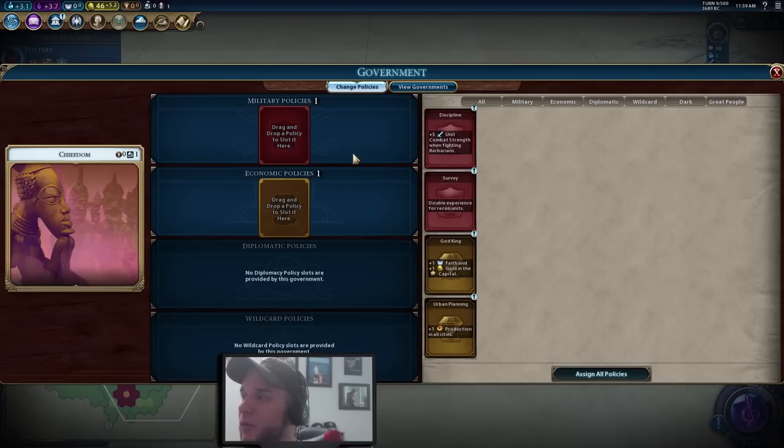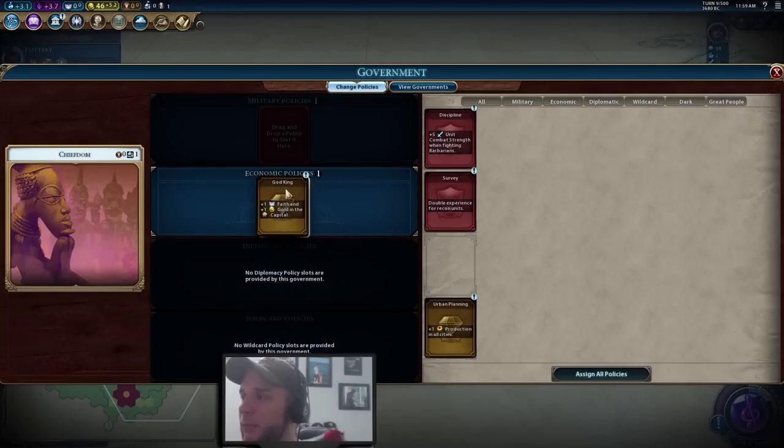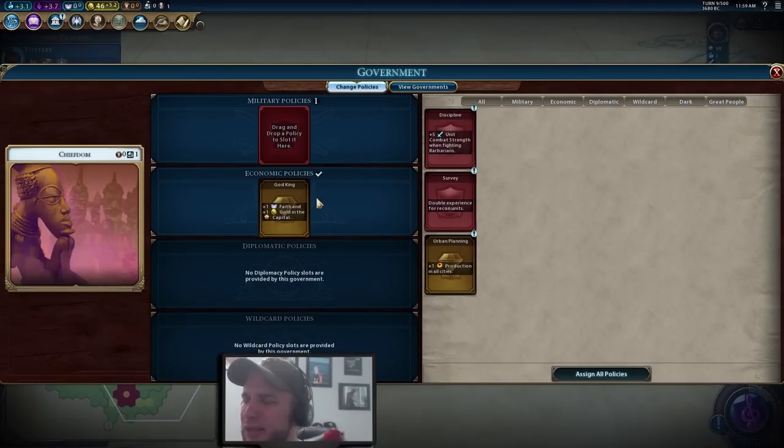Going this way also gives us extra time to clear a barbarian outpost and hopefully get the boost for Bronze Working, as well as extra time to boost Craftsmanship. Now we have our first government slot choices. For the economic policy, I almost always go with God King because getting a pantheon is a nice boost and you want one as quickly as possible for the best choices. The only exception is if I'm playing a civ like Mali or Indonesia with huge early faith bonuses — then I go Urban Planning.